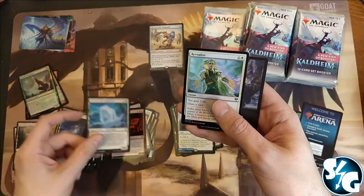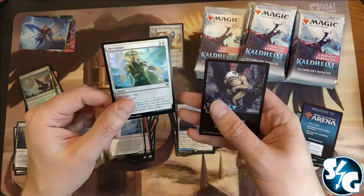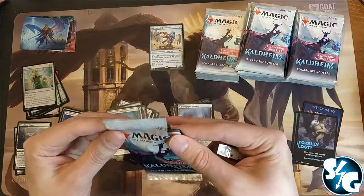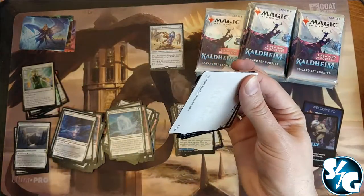And the uncommon Spirit of Elder Guard. And a foil Revitalize — Revitalize is always being reprinted. Every time there's a new art, but it's been there.